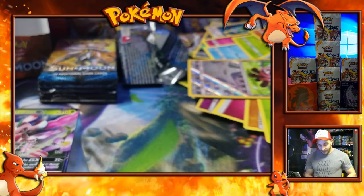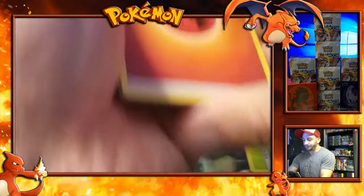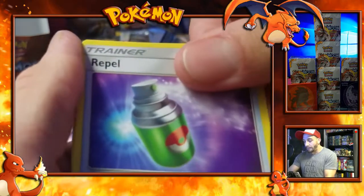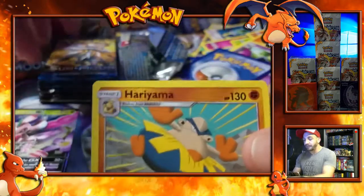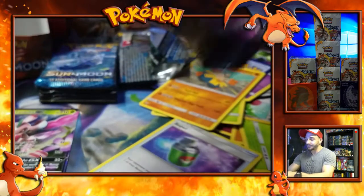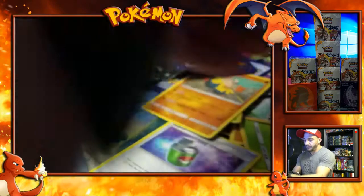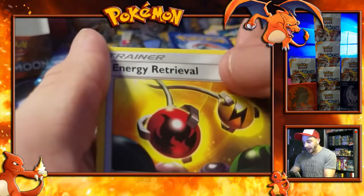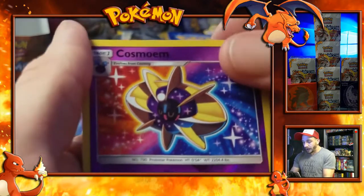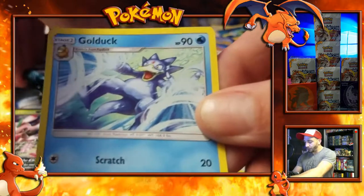My goal is to finish this set very quickly. I want to get a Master Set and never have to collect them again. Four and two. Fire Energy, Golbat, Repel, a Pinsir, a Reverse Holo Repel, and a Haramiya. Another pack: another Energy, Trumbeak, a Corsola, an Energy Retrieval, Reverse Holo, a Kommo-o, and the last card is a non-holo Golduck. Still pretty cool looking — look at that artwork.